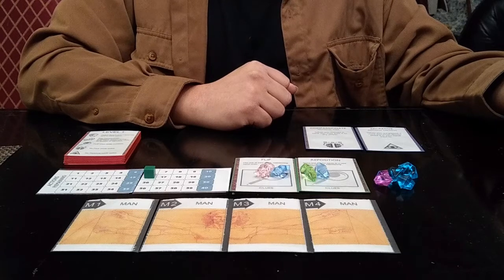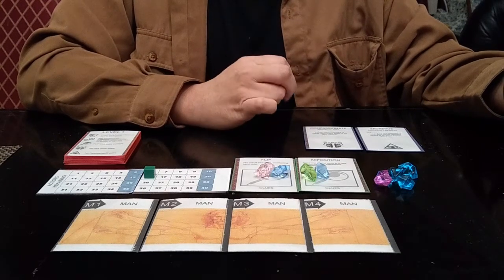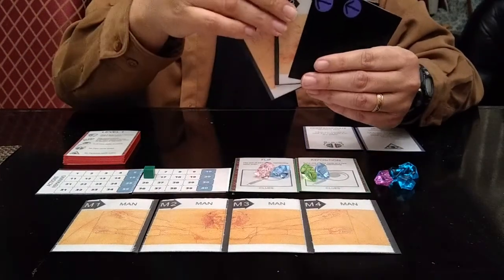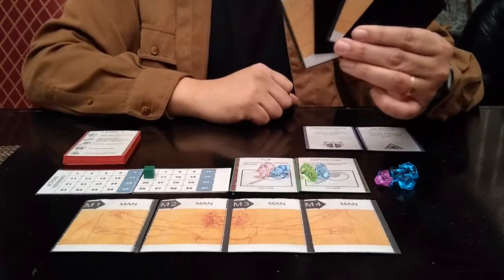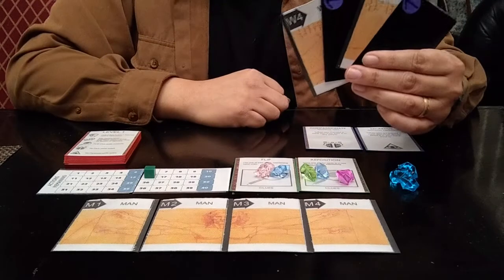Clue abilities let you do things like reposition cards in your hand. Then you'll take one of two possible actions. Your first action is to research. Research means that you flip a card in place from face out to face in, or from face in to face out. Flip one card, and then you gain a clue token. This is how you earn clue tokens.